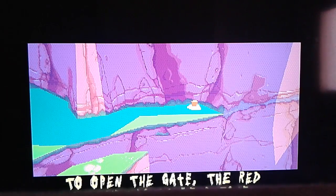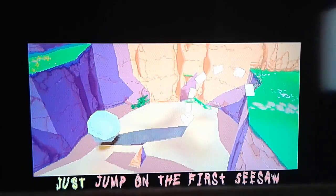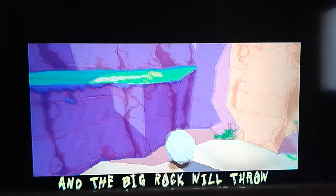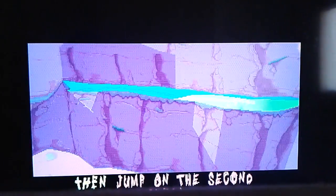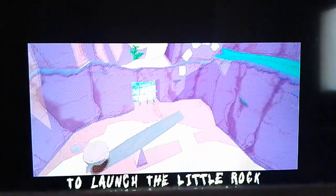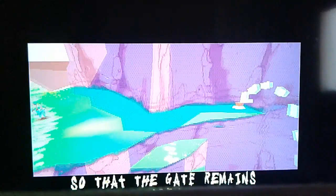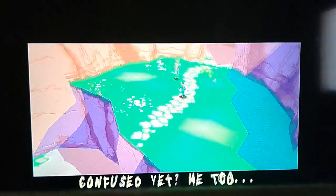To open the gate, the red button has to be pressed. Just jump on the first seesaw, and the big rock will throw you to the other side. Then, jump on the second seesaw to launch the little rock towards the button so that the gate remains open. Confused yet? Me too.